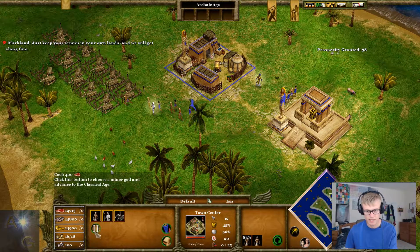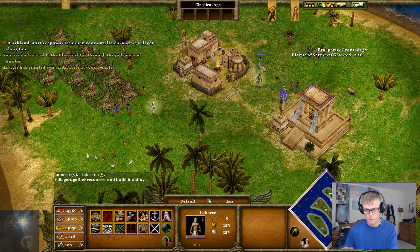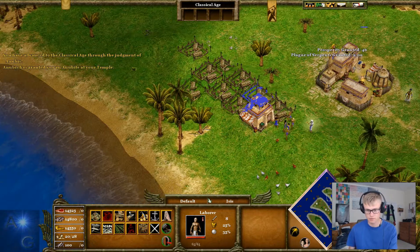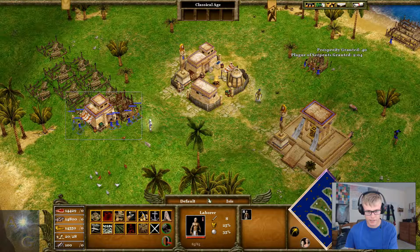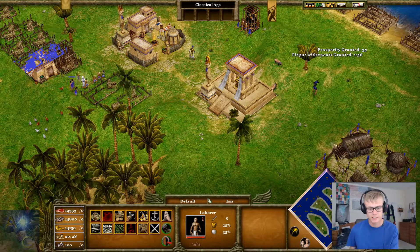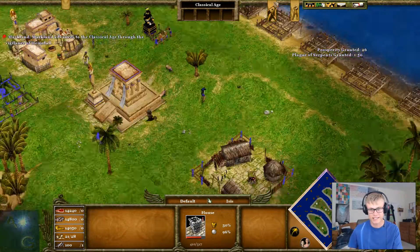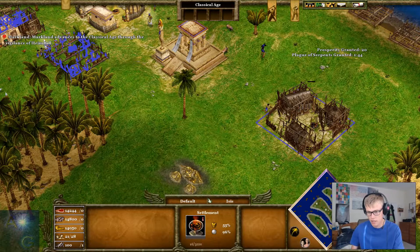One thing that's a little bit different about this game is that you just have a limited population, which is an interesting one. We obviously want to keep the villagers coming as quickly as possible. Population for those who can't remember is done through houses and town centres, so you want to build as many houses and town centres as possible. The map I've chosen today is Team Migration, which as you can see is a very, very coastal/naval map.